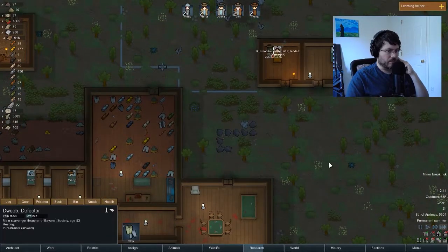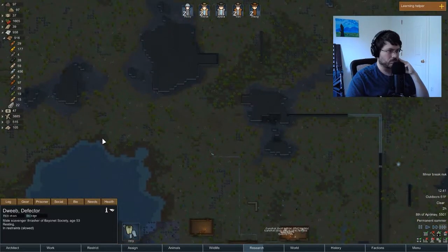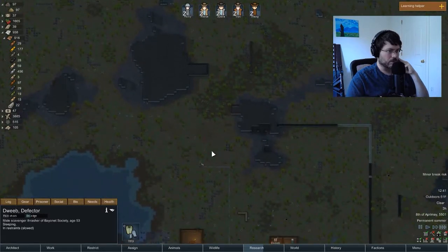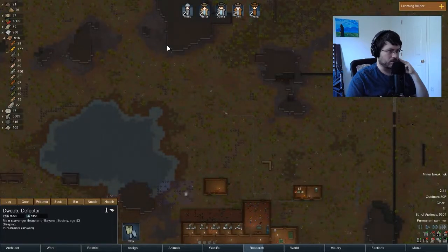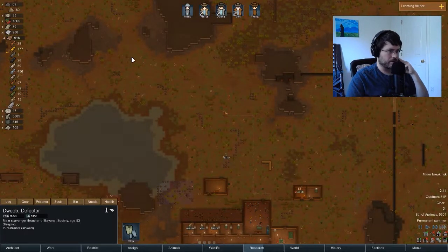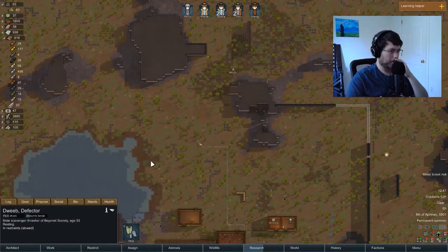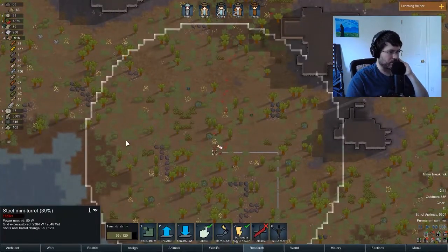I'm going to kick the speed up a bit. I want to add some wall here and then down this way. If people come from the north they'll be forced to come in this funnel and go into our turret. I wonder if they've automatically repaired the turret or not — I don't see a repair order.